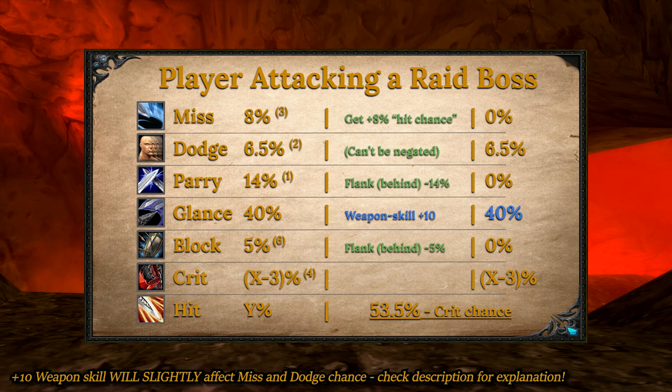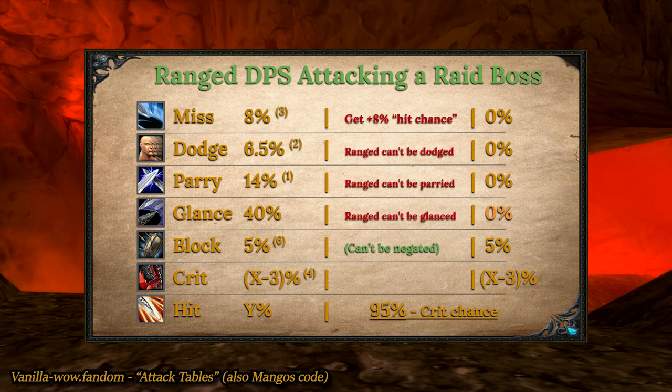If we're ranged physical DPS — meaning a hunter — there are a couple things we can change. Ranged attacks cannot be dodged or parried at all, and they don't have glancing blows. All the other rates remain the same.